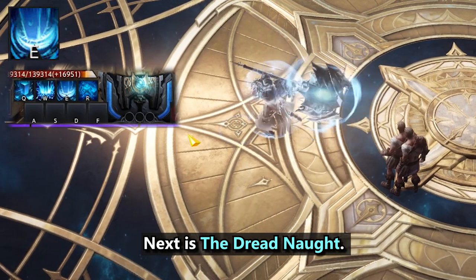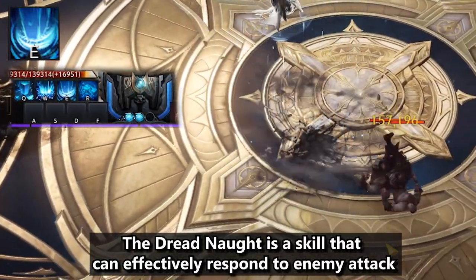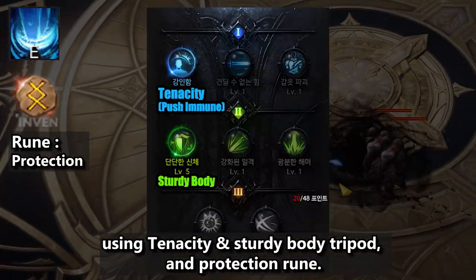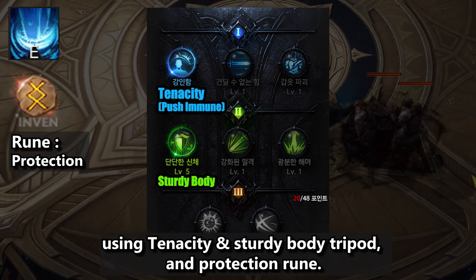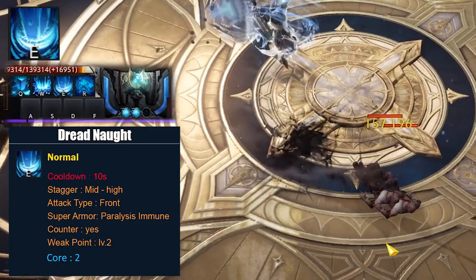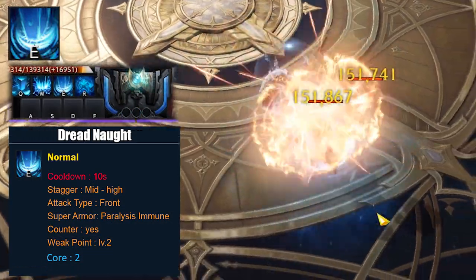Next is the Dreadnought. Dreadnought is a skill that can effectively respond to enemy attacks using the Tenacity and Sturdy Body tripods and Protection Rune. It charges 2 cores, can counterattack, and has a low cooldown.